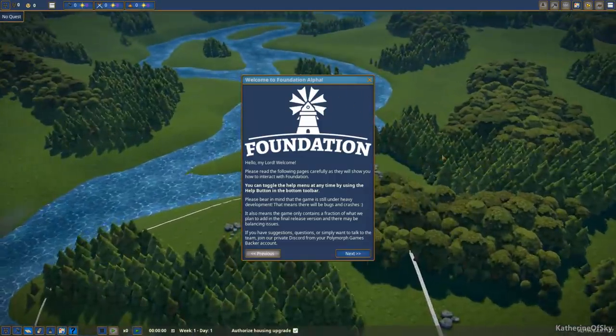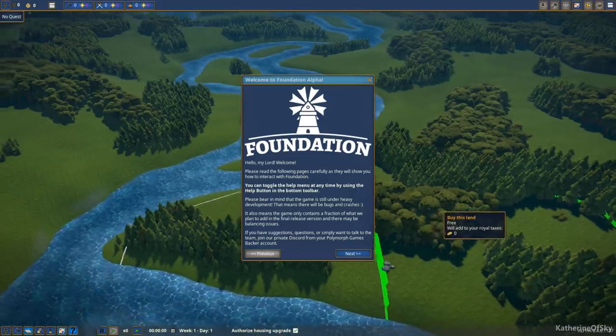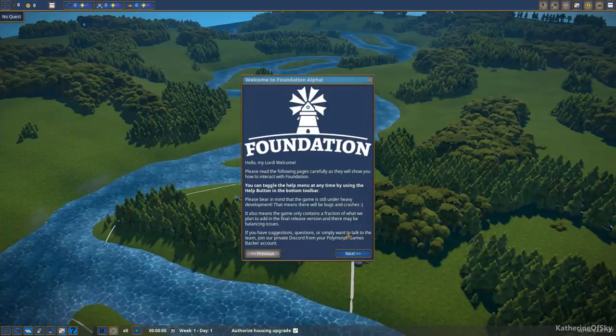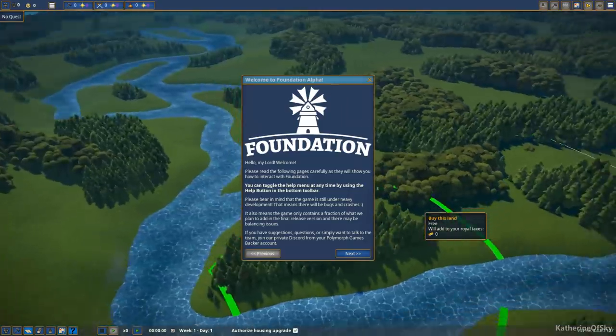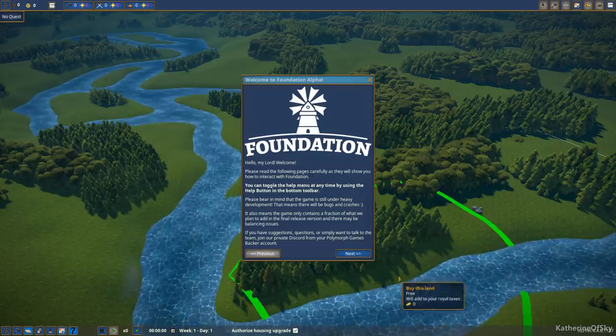We have the tutorial here. Please bear in mind the game is still under heavy development — you can't even buy it in early access yet; this is very much for press to show you stuff. Heavy development means there will be bugs and crashes, which is normal for this stage. The game will only contain a fraction of what they plan to add in the final release, and there may be balancing issues. If you have suggestions, join their private Discord from your Polymorph Games backer account.